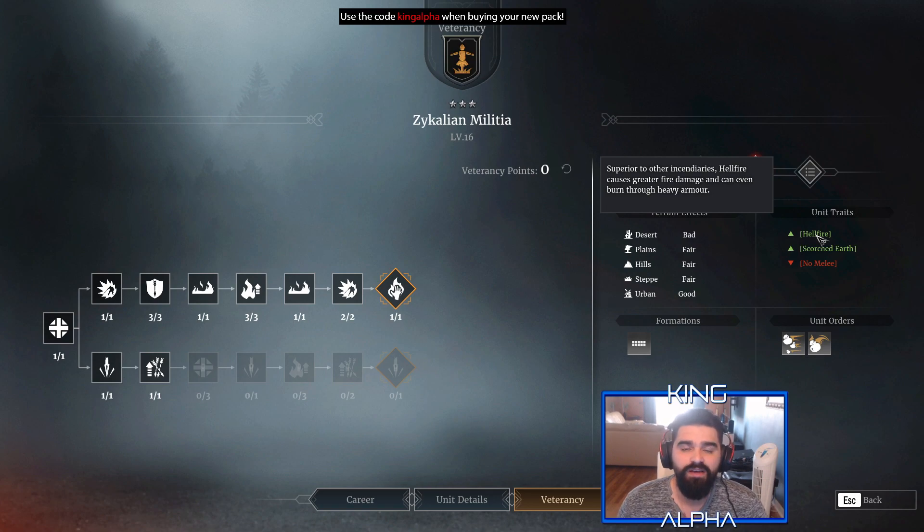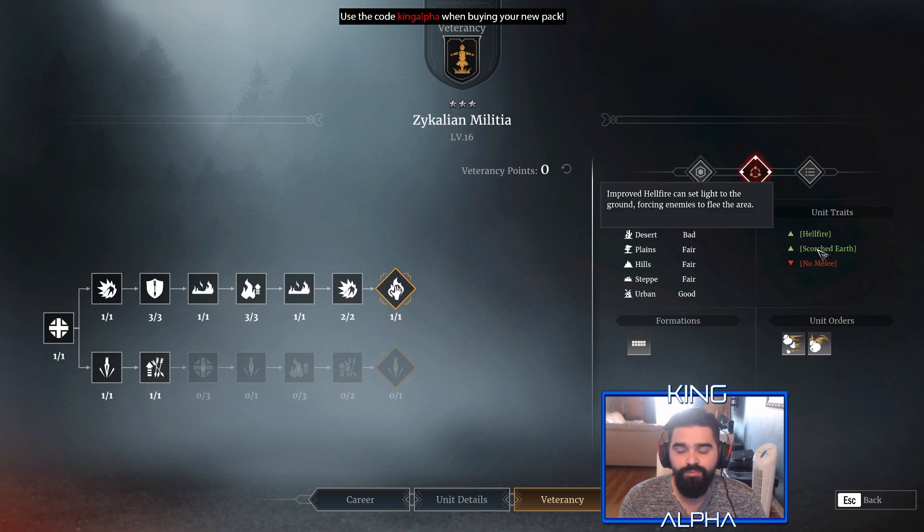Their unit traits include Hellfire — superior to other incendiaries, causes greater fire damage and can even burn through heavy armor. I'd say it can go through armor, but it's not as effective as people think against heavy armor. It takes a while to set ablaze. It does decent fire damage, but it's not close to the fire damage of even the new T5 unit. These guys will melt anything with low or medium armor; heavy armor will take a while.